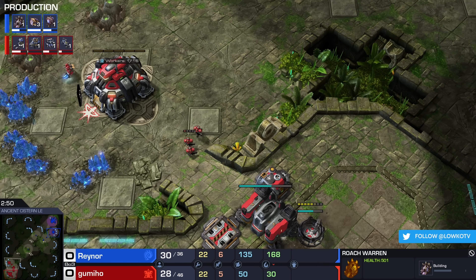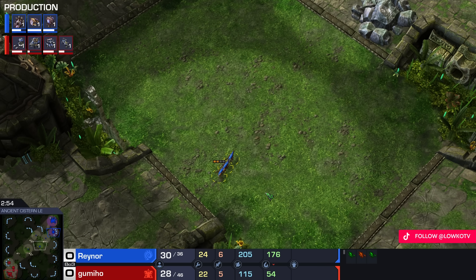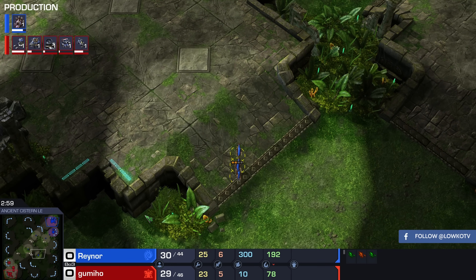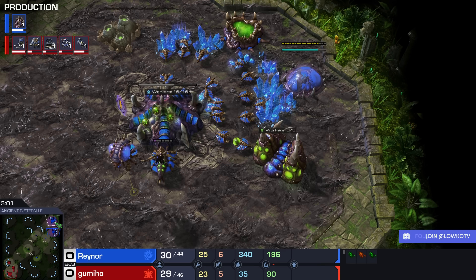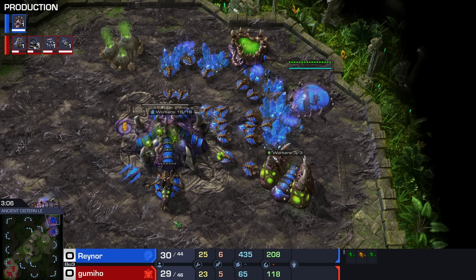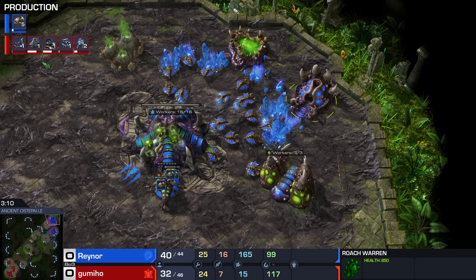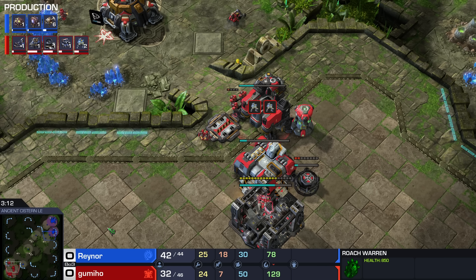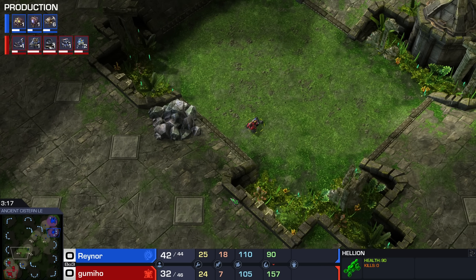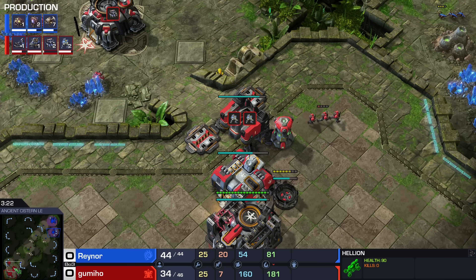With a marine opener like this, this Zergling start could have been shut down by a Reaper, since these Zerglings don't have speed. But as soon as Raynor realized there's no Reaper out at all, his opponent won't be able to scout if he goes for a very quick Roach Warren and skips Zergling speed — yeah, certainly worth testing. Five Roaches are coming up already after the Zerglings didn't really get that much done.